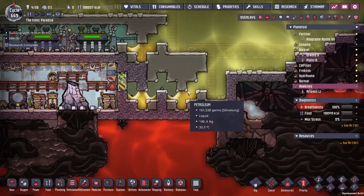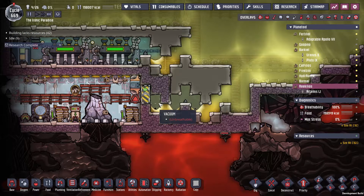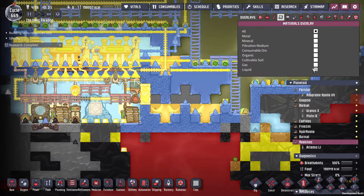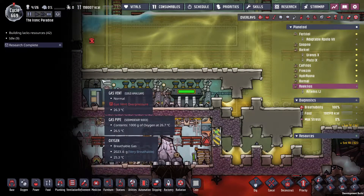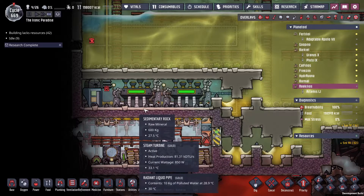Last episode I was doing this awesome petroleum trick. I remembered to switch these to insulated tiles. By sealing this all in, diagonally putting in a liquid vent, and then backfilling it with petroleum — go to the liquid, make a nice vacuum seal. Did the same thing over here: built this solid out of bricks, backed it in, and then filled it with oxygen.